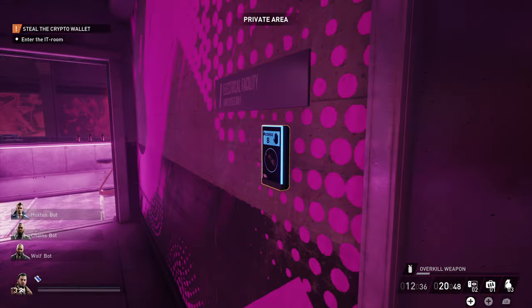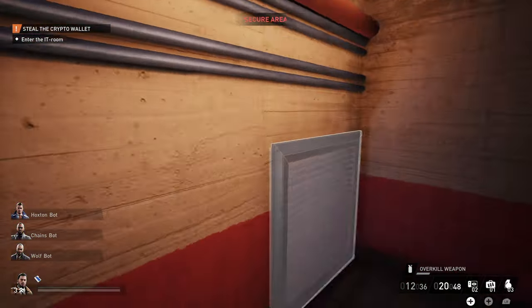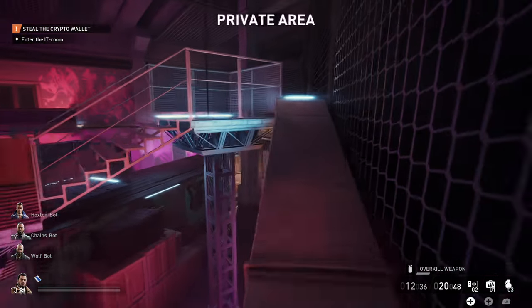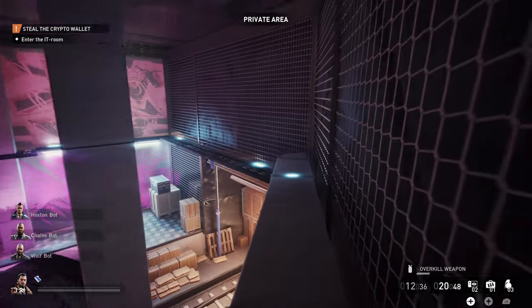Here you'll find a whole bunch of fuse boxes. Remember where this is for later. We can head on through a grate, which will allow us to get across. If this isn't here in your randomized run, it's a little different — feel free to just go along the downstairs.